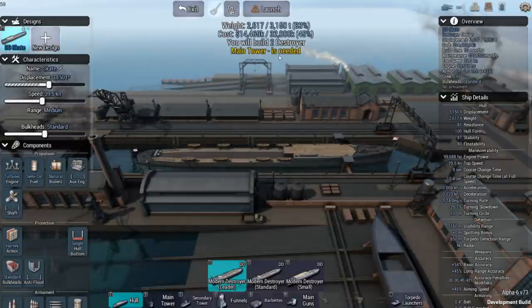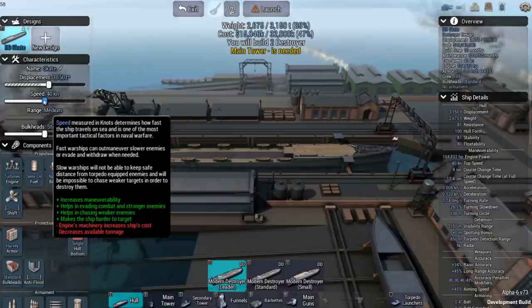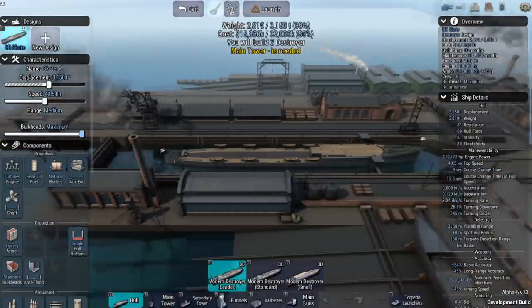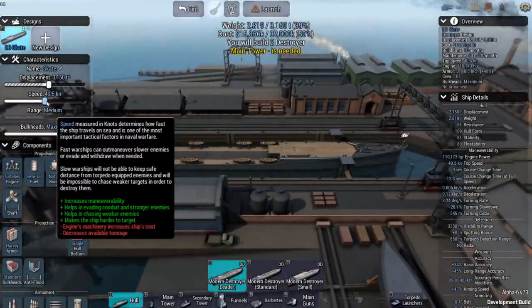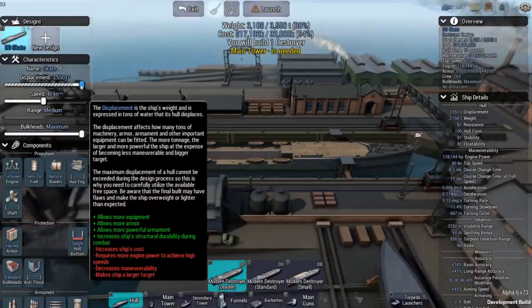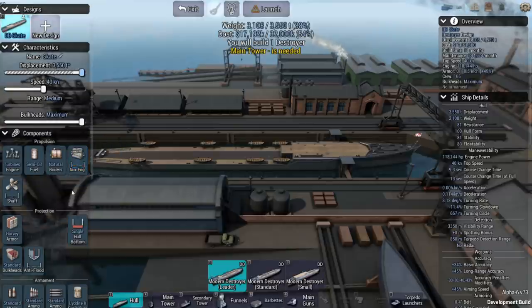We've got a budget that's not going to allow for too many destroyers, so we're going to have to be really careful here. Let's keep our speed somewhat reasonable, and go for max protection based on what we have. I don't even know what country we are — it looks like we're British. I think I'll drop the speed a little bit, and probably just go for one destroyer and try to keep it alive no matter what.